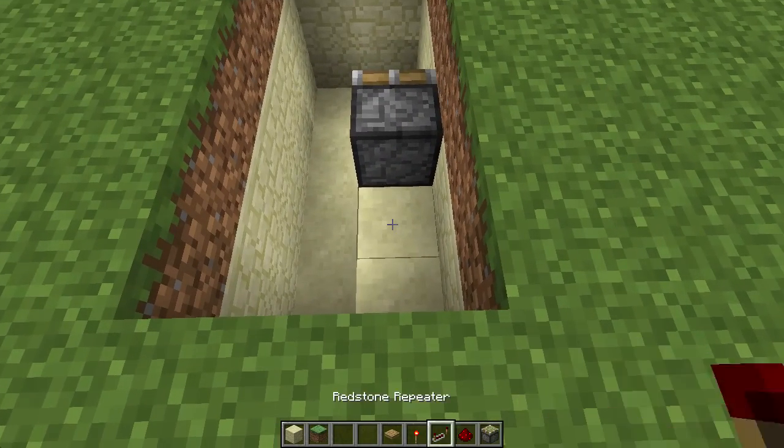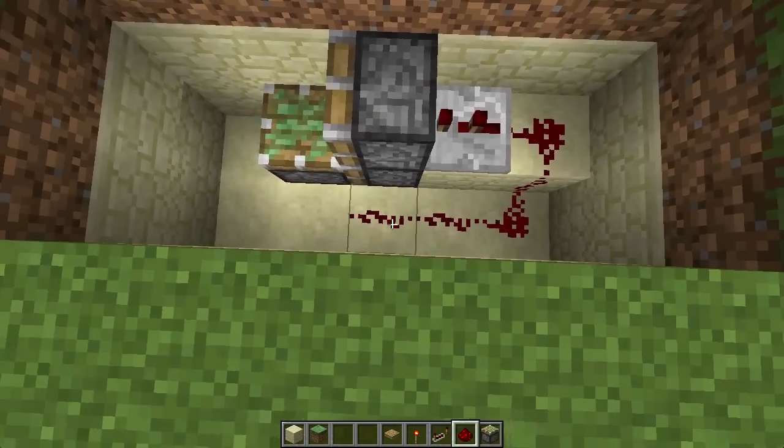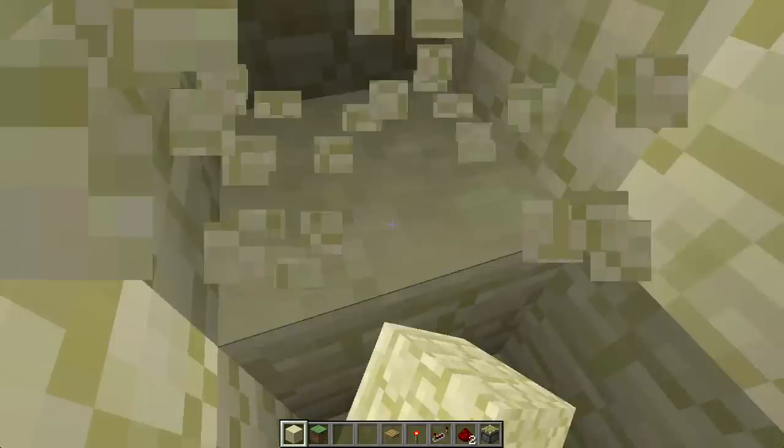Next, go behind the pistons and place a repeater on the first tick into them, then link the redstone around like this, finishing with a block in the front right side. This will be where you drop into your base, so dig it out now.